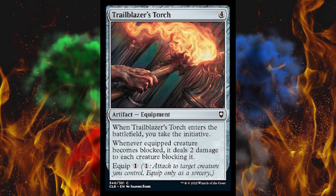Next up, we got Trailblazer's Torch. It's a 4-cost artifact equipment, colorless. When it enters the battlefield, you take the initiative. Equip one, and whenever the equipped creature becomes blocked, it deals two damage to each creature blocking it. That's kind of utility and interesting. I'm not sure about the power level for Commander — but neither are you. So many people come in and say that's too powerful or not powerful enough. First of all, this is OP as balls for Pauper — but don't even get me started. Commander is policed by your playgroup. One group might say this is unacceptable, another says total free-for-all, the bigger the better.